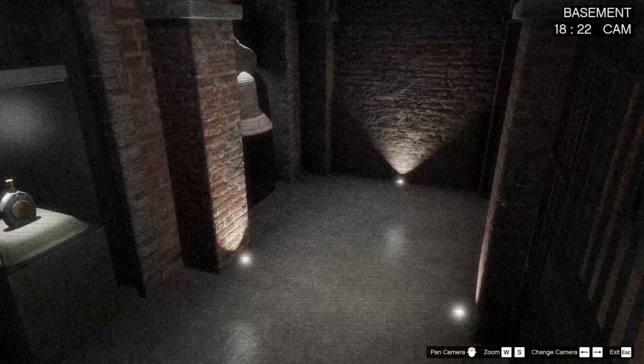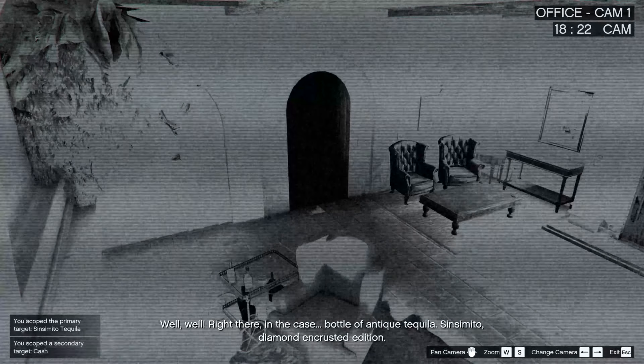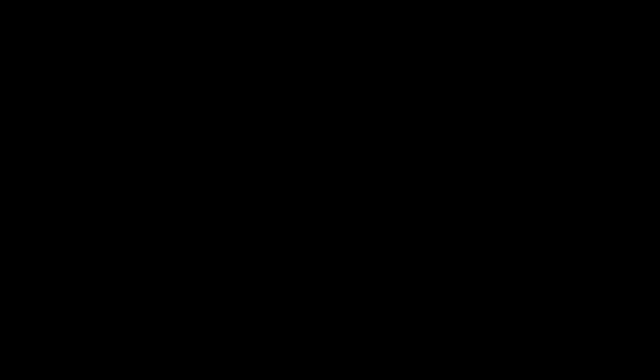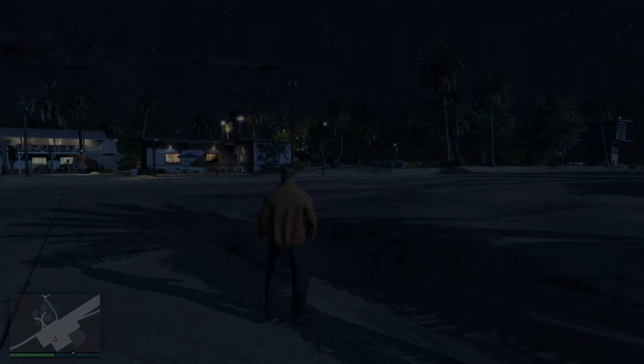So for the primary target, we get the worst primary target ever. Let's have a look in the office. So because this is our first try, we don't even get one painting. Now you exit from the app. Now you have to get wasted, or you can spawn in the airfield and then return to Los Santos.